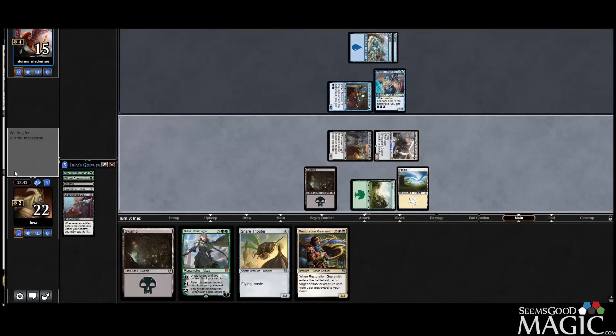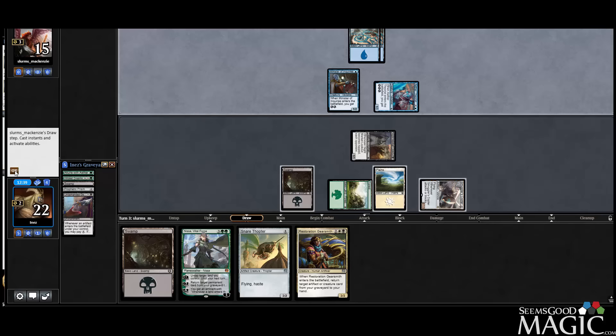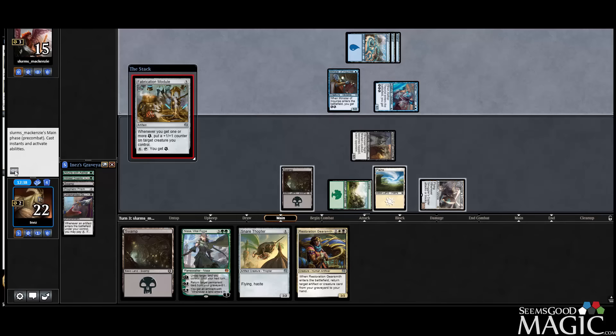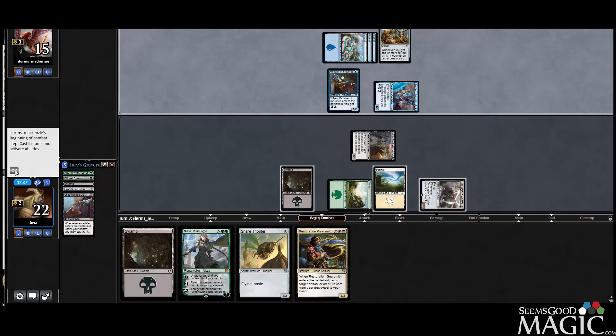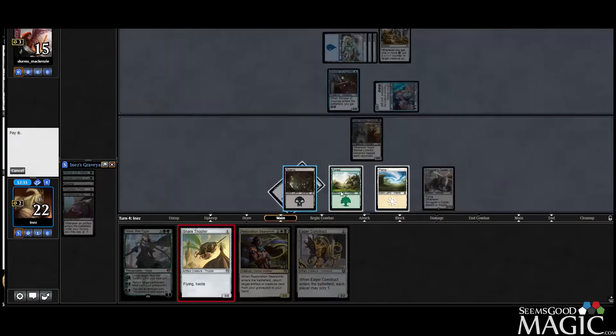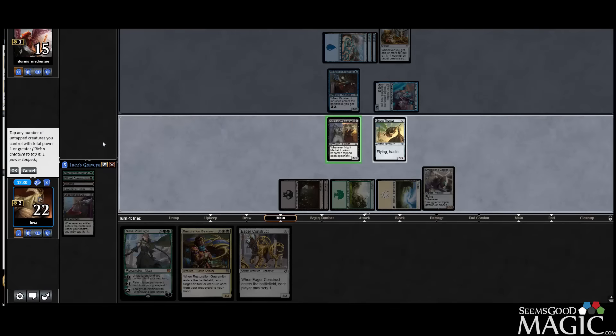Good news is we're currently winning the race. Bad news is Minister's pretty good. Our opponent can find some reasonable answers here for our stuff and things. Well, they don't have any green mana yet — that's pretty good news. I'm feeling pretty confident about this game. We get to go Thopter here and just beat so hard.